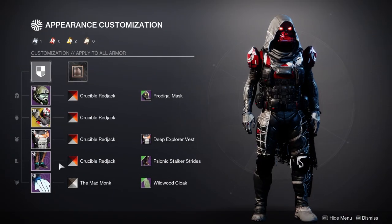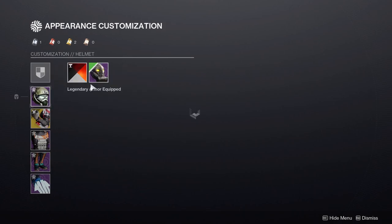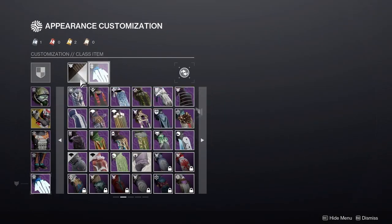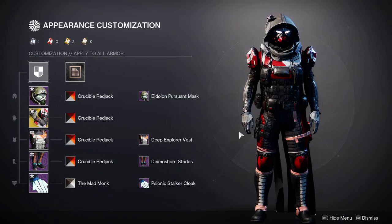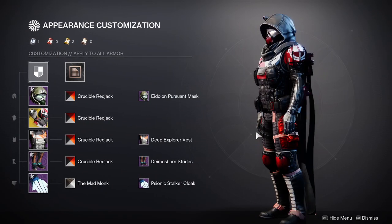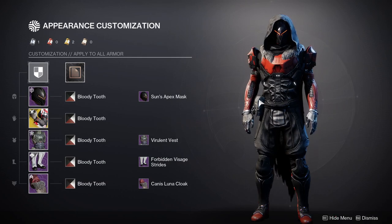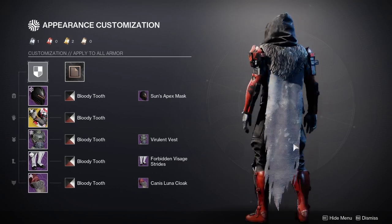I would probably end up switching the helmet as well — with probably something like this. This is really good if you want something with red, or maybe this one. I would probably pair it with the other stuff just because it looks smaller honestly. A lot of this just looks very tight, and the chest piece is the only piece that's actually pretty bulky. And the last set is actually the set we made previously, but with Bloody Tooth on top of it. I really like Bloody Tooth — it's a really good black and red shader, although the red could be a little bit brighter. But overall I do like this shader a lot.